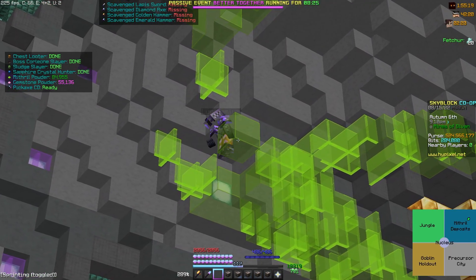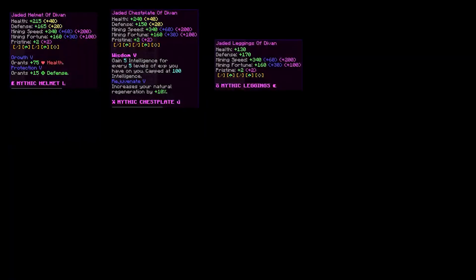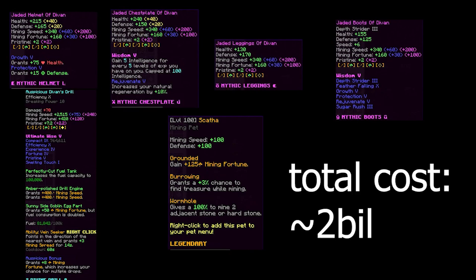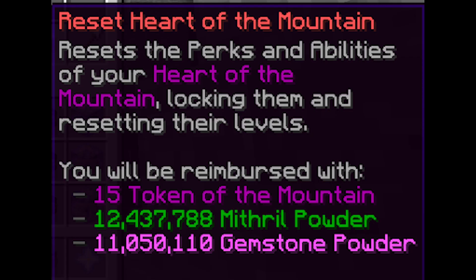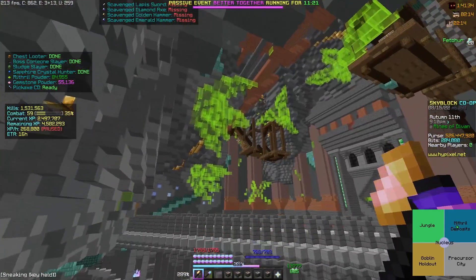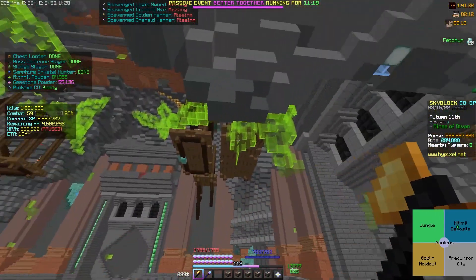Buy the most maxed out mining gear possible — maxed out gemstones, Divan's drills, Gaida, etc. Also make sure to max out your Heart of the Mountain tree, and it should look something like this. Then start to mine the jade present in the Mines of Divan.